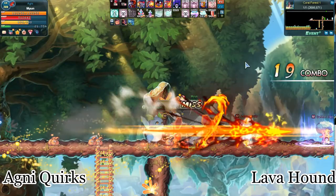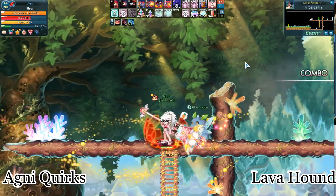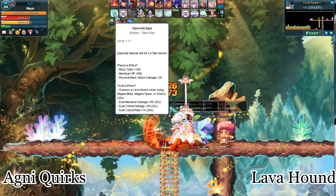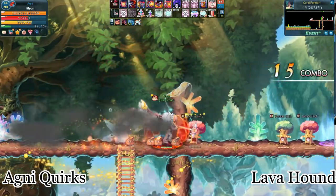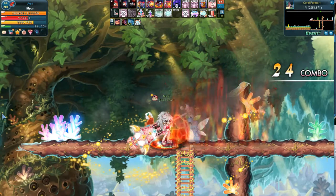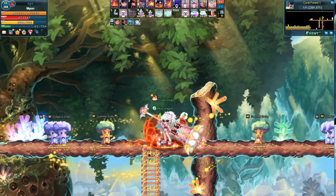Here are the three skills before special activation, and here they are again after activation. This time, Lava Hounds appear when the skills are cast. This covers the basics you'll need to know to tackle your adventure as the Agni class.